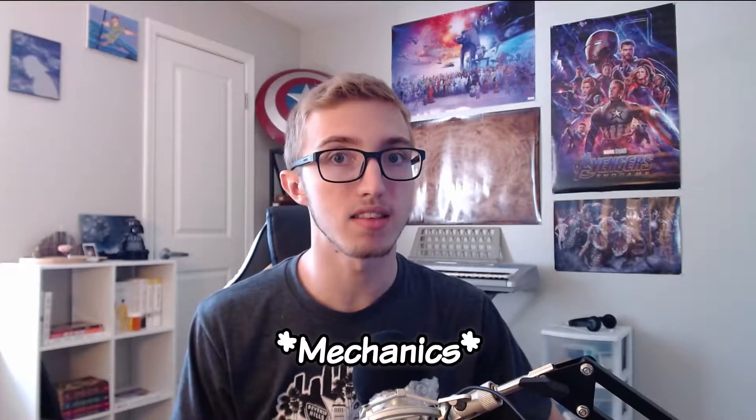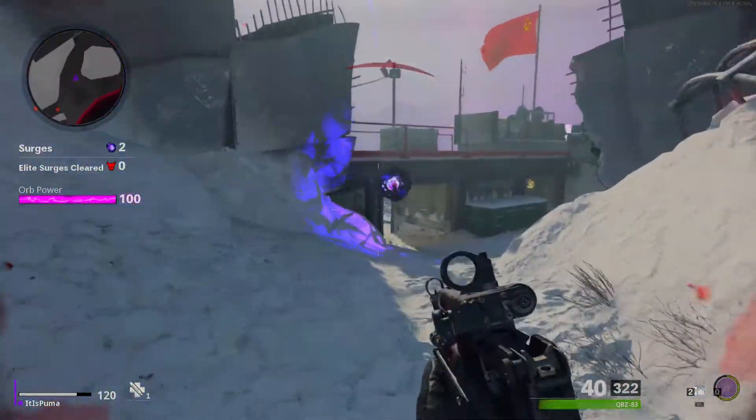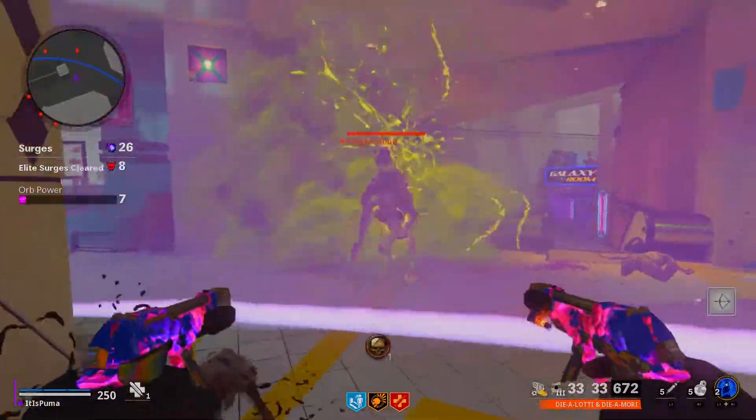Let me explain. Every multiplayer map has its own zombie map. That's it. Okay, hear me out — they already have all of the assets and everything they need for it to work. The way Onslaught works, zombies just come out of the ground. For years they've been moving away from zombies coming out of rebuildable barriers toward coming out of the ground. In Onslaught they literally just pop up out of the ground randomly, which is fine. They don't have to edit the map to account for barriers or anything like that.